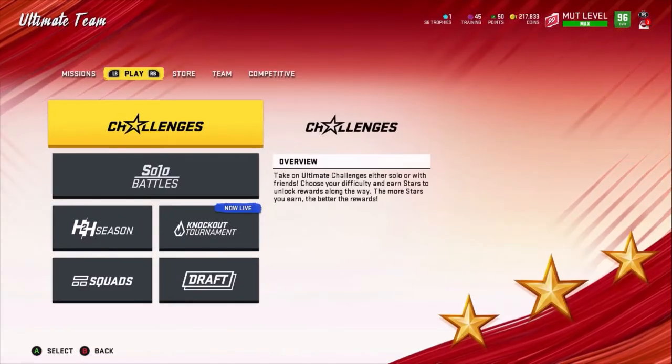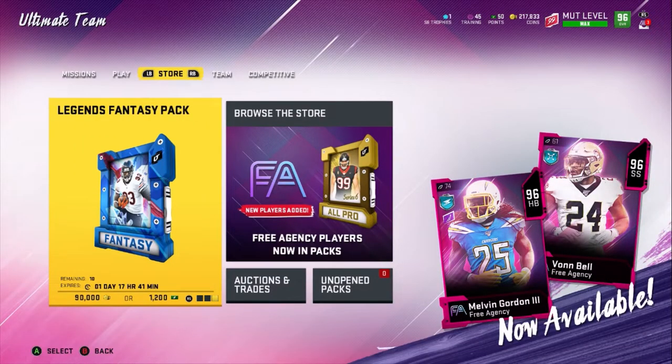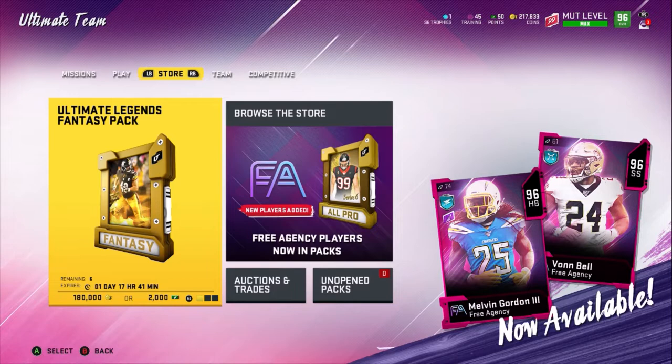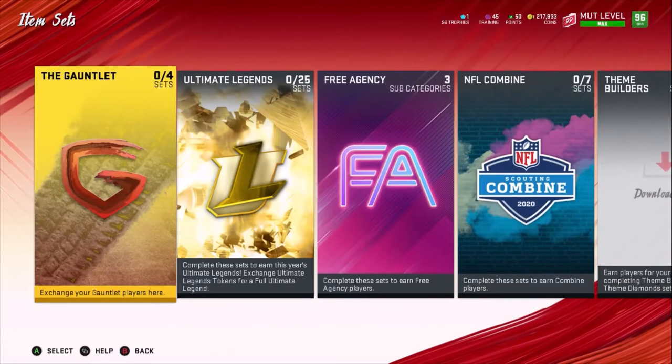We're back with the free agency promo part 2. It is part 2. There are some new cards — new Melvin Gordon, not that good; new Von Bell, he's okay; a couple other cards. I'm going to show you the sets right now. Of course, the Masters, as we're about to see.